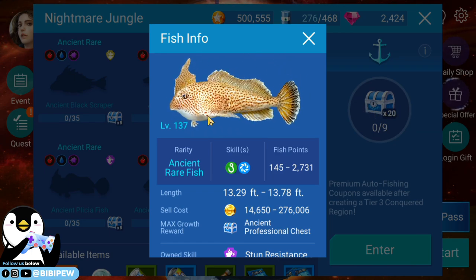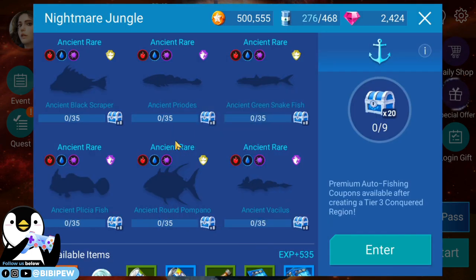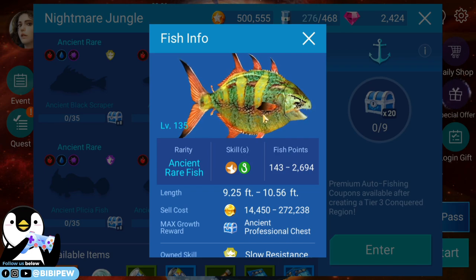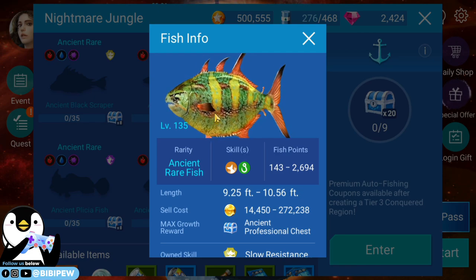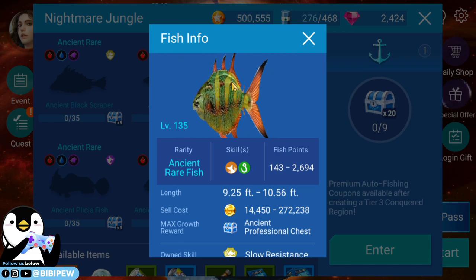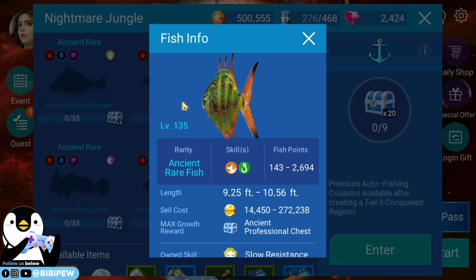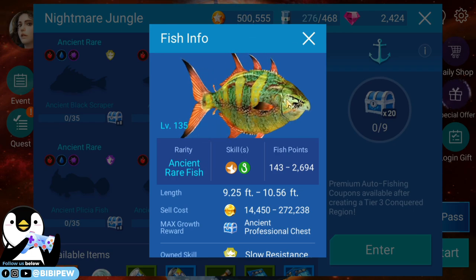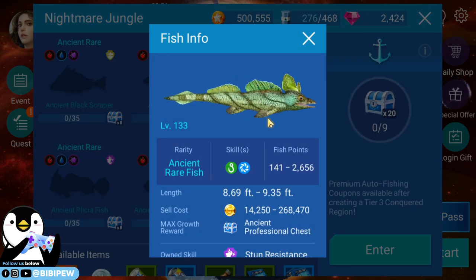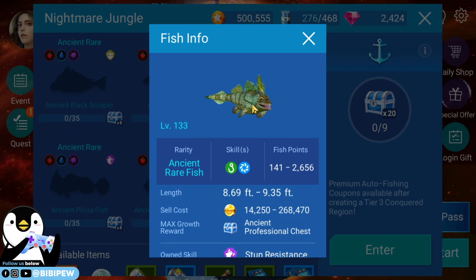The seventh fish is the Ancient Pelicia — this one is like a chicken head. The eighth is called the Ancient Round Popano, a very flat fish with three fins on top and two fins below. It's very hard to catch at level 130. The last fish in the Nightmare Jungle is called the Ancient Vasilis — another bird fish. Why does every fish in this map have a chicken crown on it?